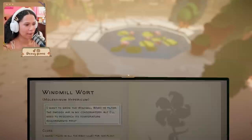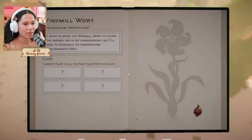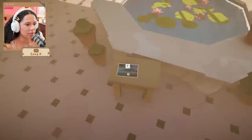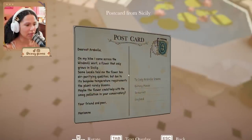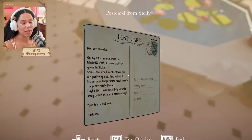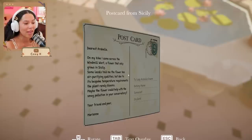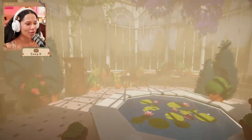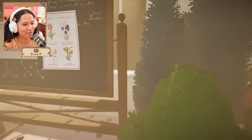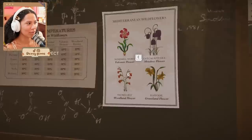"Windmill Wart — I want to grow the Windmill Wart to filter the smoggy air in my conservatory, but I'll need to research its temperature requirements first." There's a postcard from Cecilia in Sicily: "On my hike I came across the Windmill Wart, a flower that only grows in Sicily. Some locals told me the flower has air purifying qualities, but due to its bespoke temperature requirements the plant rarely blooms — maybe it could help with the smog pollution in your conservatory." Oh — the haze is literally smog pollution!